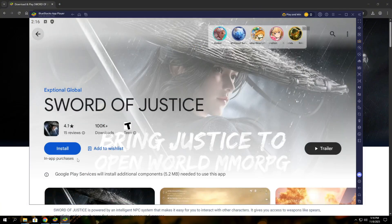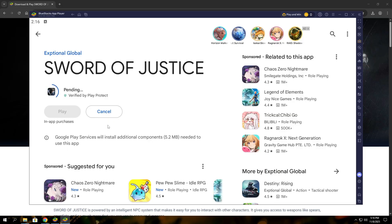After signing in, type the Grand Mafia into the search bar, select the game, and hit Install. Wait a moment for the download to finish. When it's done, click Open to launch the game inside BlueStacks. The game will load, and if it asks for any permissions, just confirm so it can run properly. And with that, everything is ready.